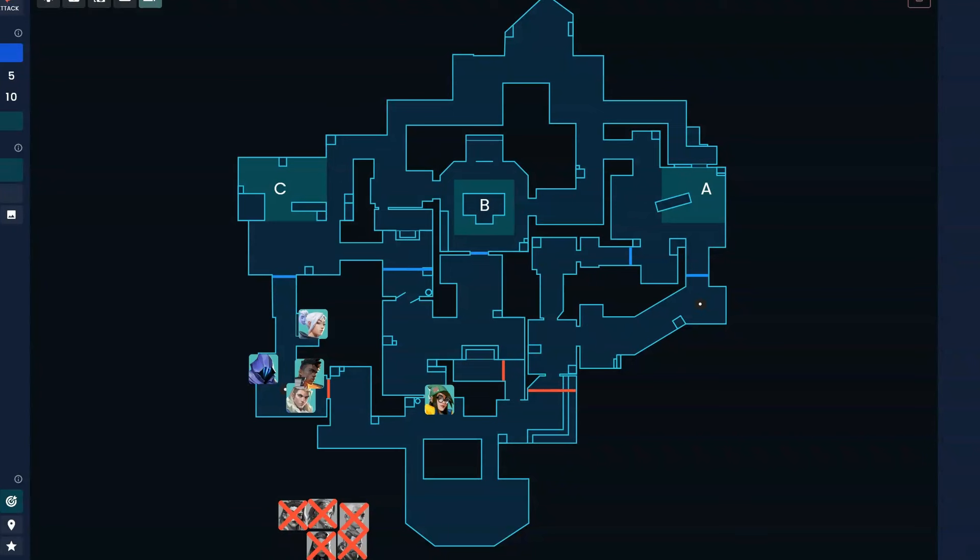Finally B — what does a fast B execute look like? We typically see it more as a change-up, sometimes on eco. Someone has to watch garage — normally Killjoy. You might have a turret there, or Killjoy throws a Molly on round start. You'll also see Jett throw a one-way smoke there just to make sure you don't die to the garage peak at the start. You might also flash for the mid walkdown — that angle is threatening. You might jump peek or just swing it. As you get higher in ranks, that player kills you more, so you want to use more util.